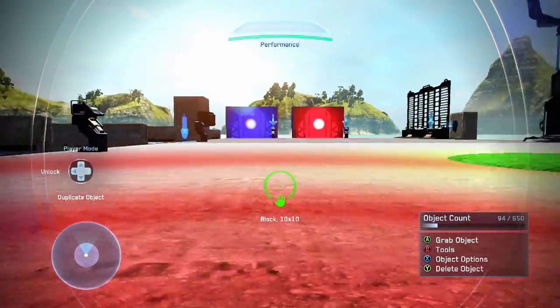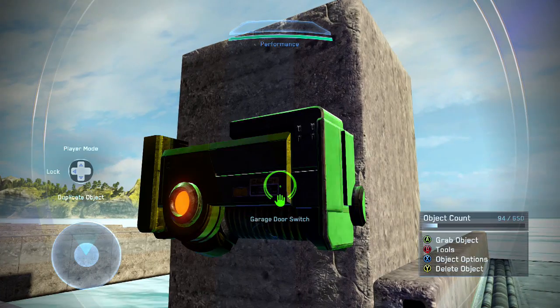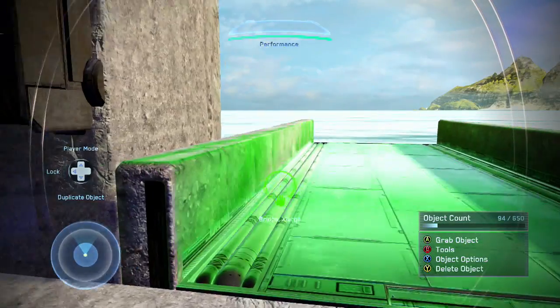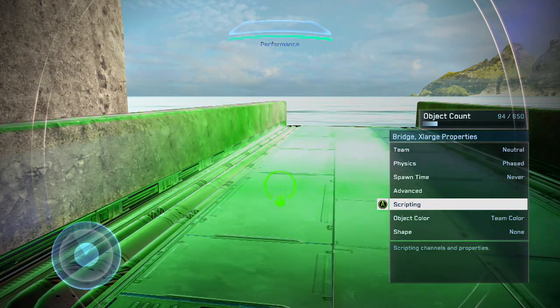Over here, you'll see the garage door switch linked up to another bridge. With the garage door switch, you go into scripting and set the broadcast channel to a specific channel not used by anything else. With this bridge, you go to scripting and set the spawn channel to the same channel. If you want to turn a bridge on or off, there is a can despawn option on the bridge properties and you want to set that to true. That makes it so that if the object is already physically there, you can have it despawn as well as spawn back.